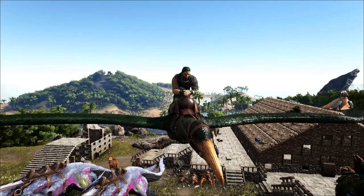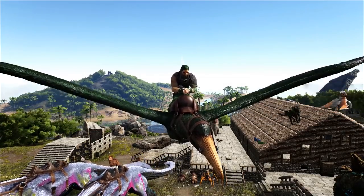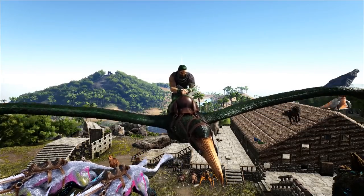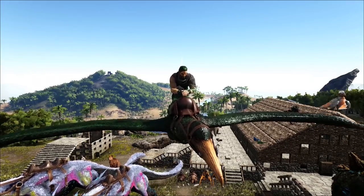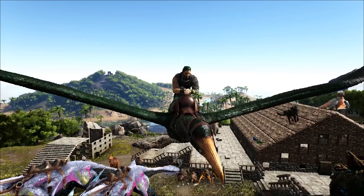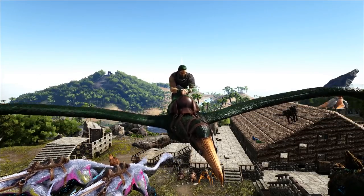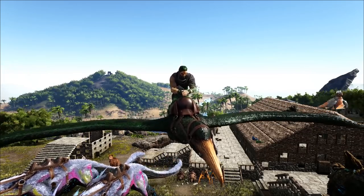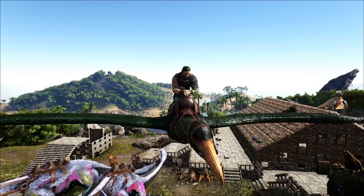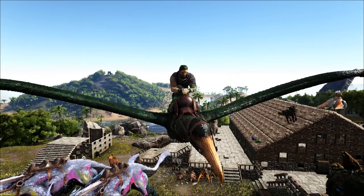Hey, how's it going everybody? Welcome back to Arc Basics. I'm FlingerFoo, and today we're going to be talking about the evil underlords of the winter biome, the frost biome. Yeah, those little guys — the Kairuku. The little tiny penguins that walk around all fluffy, all cute looking, and you know they're just plotting something evil and horrific in the background.